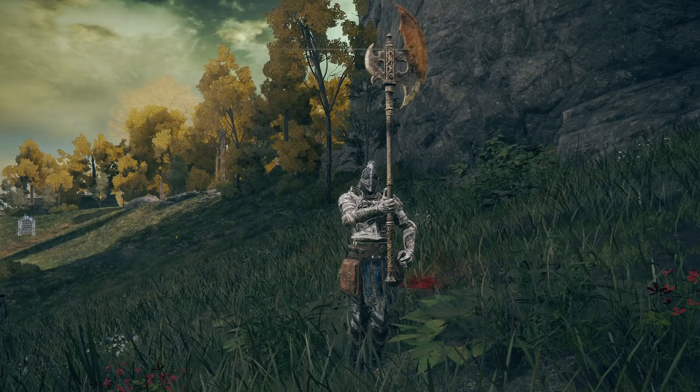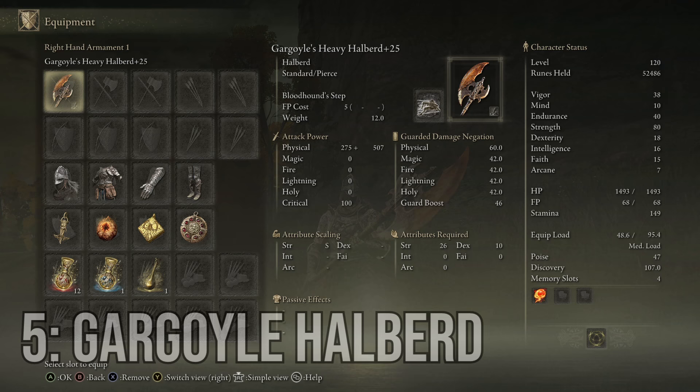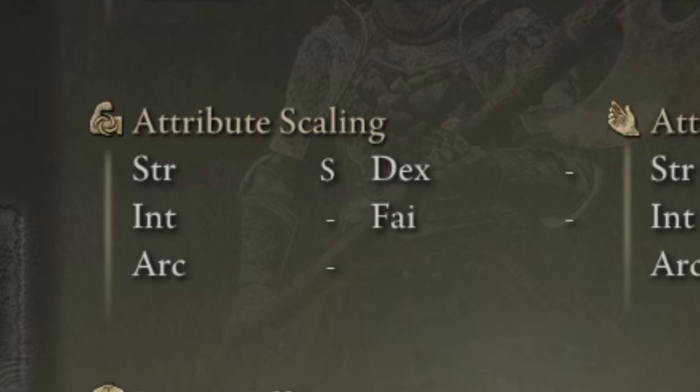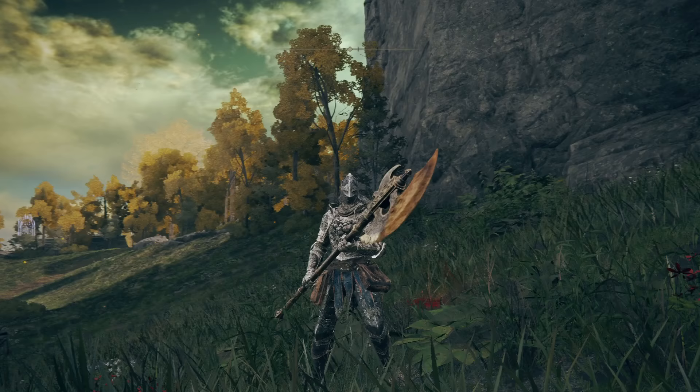At number five we might actually surprise you. It's a humble halberd — the Gargoyle's Heavy Halberd in fact. At plus 25 we have a physical base hit of 275, which is very low, but from scaling we are getting 507 damage thanks to the strength scaling being rated at S. So through its ridiculous scaling, the humble Gargoyle's Halberd is actually one of the better strength weapons.